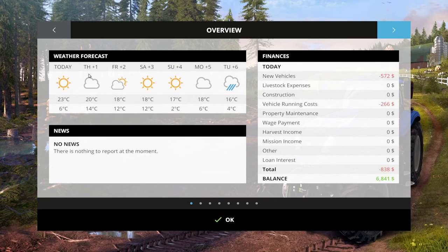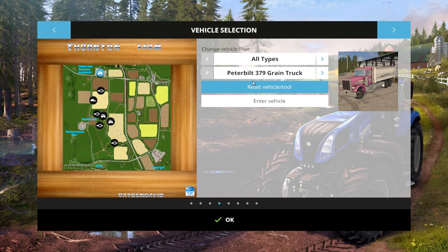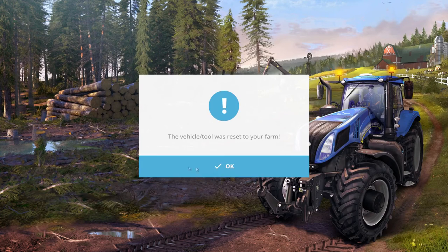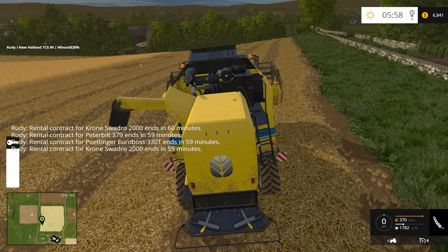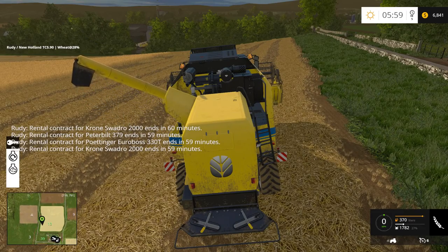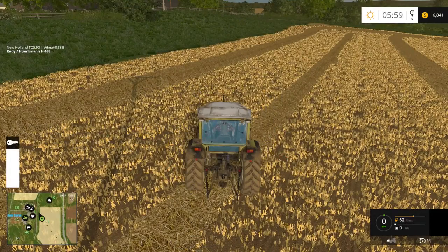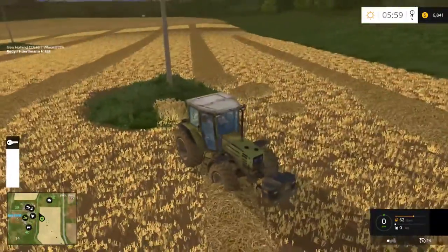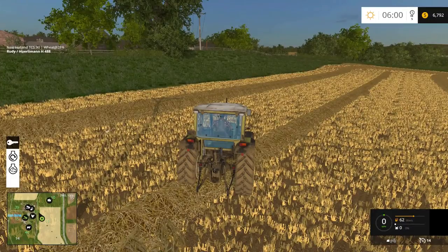It's gonna be a sunny day today, a little bit cloudy tomorrow, partly cloudy on Friday, sunny — but still no rain till next week. Alright, so let's get this guy reset, and we need to get that one reset and that one reset. Now let's go find these things. This one was hauling the wind drawer.